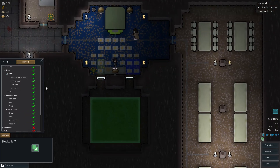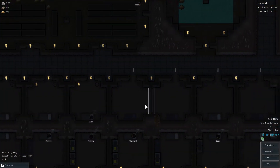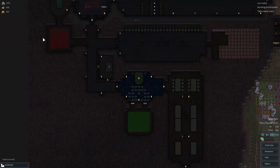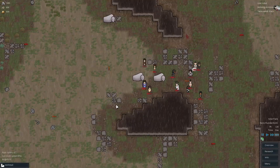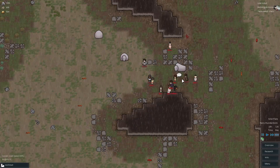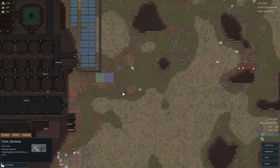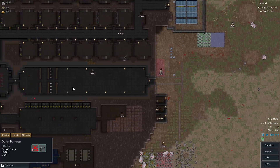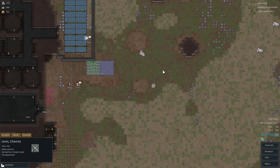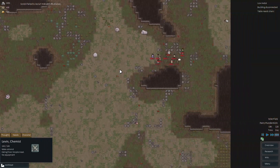Oh — solar flare time! Goodbye lights, see you later. We want to make sure only meals go onto this new pile. We really should have some research tech for flashlights so colonists can see at nighttime during a solar flare with no electricity. I swear, every time there's a solar flare or eclipse, raiders land nearby — and they're going to be attacking us very soon, especially if Duke runs out to grab that muffalo. Get back in here! We're going to put everyone where I want them to fight.